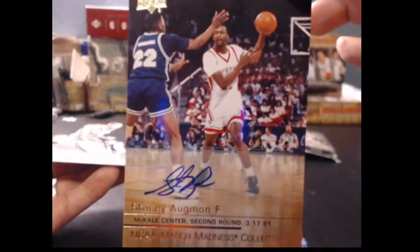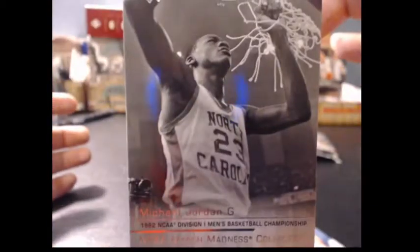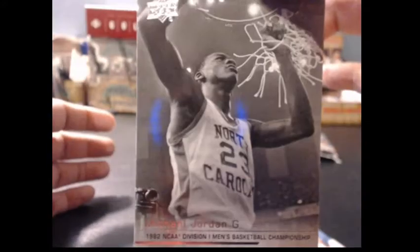We got Michael, we got Magic, we got Steph — and the auto popping out for you: Stacey Augman. Then Russell. Pack 8: popping one of the autos out — Jerry Stackhouse, Stacey Augman auto, Glenn Robinson, Purvis Ellison, Shaq, Michael. These Michaels are probably going to be short prints — I guarantee this one is a short print, MJ7. These short prints get crazy expensive.